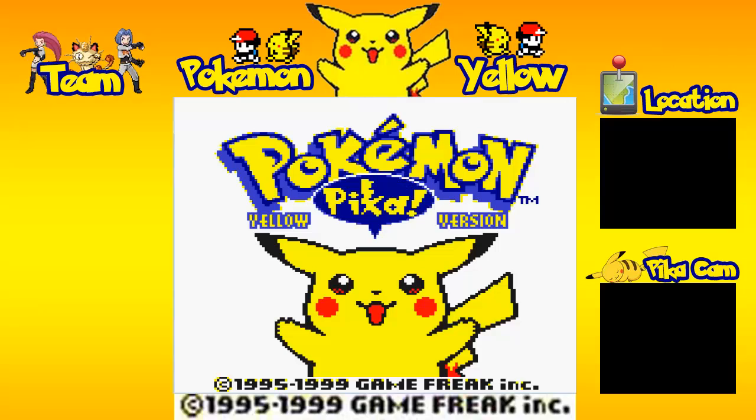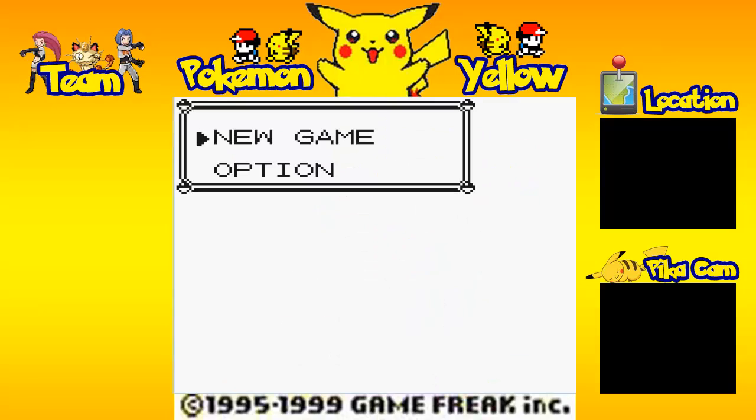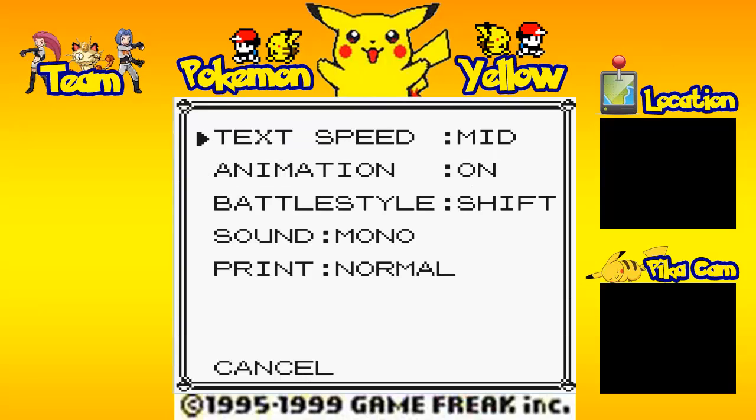Pikachu! We're going to be getting into the game very shortly, and we have the option menu — which seems kind of redundant if you ask me. But we're going to go to the option menu. The option menu can be accessible throughout this game whenever you feel like it; all you really have to do is press start.